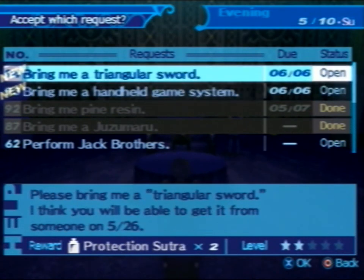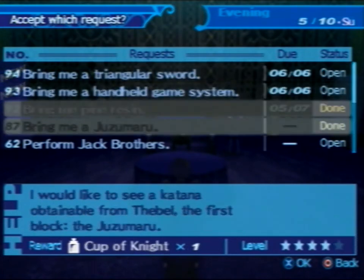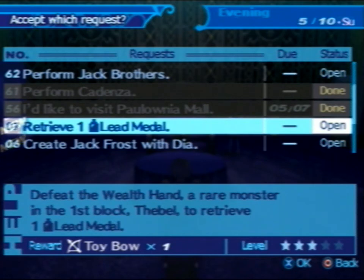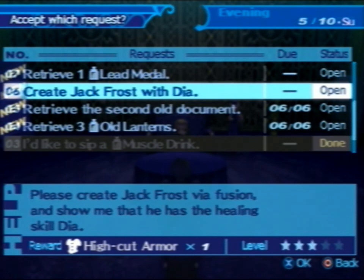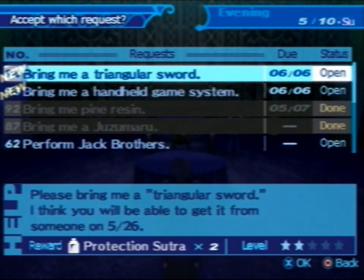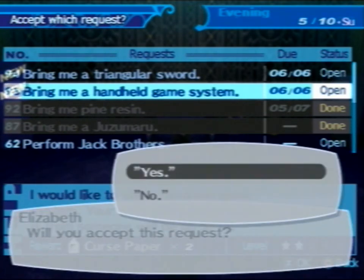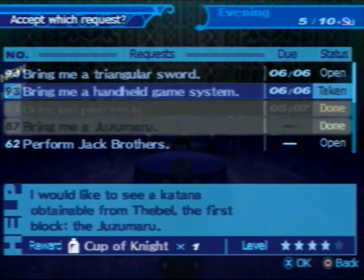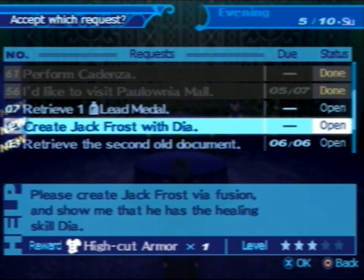So let's see if any more requests are unlocked. Here we go. We need to give them a triangular sword. It's a handheld game system. A lead metal, which is what you get from those wall fans that we haven't had an opportunity to fight yet. The second old document, which is further up the thing. Old lanterns, which is the hunt for that sort of section. This thing, creating the jackpaws with Theia - we're not really high enough to get yet. But we'll get to that. This one we can actually do for the last one fairly soon, so let's pick this one up. I don't think we can do this for quite a while. It's the next best one we can do.